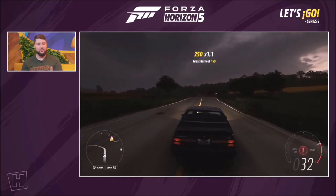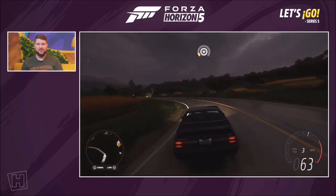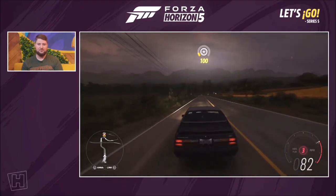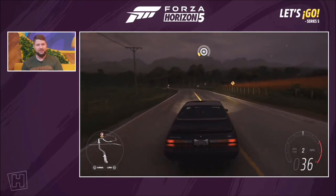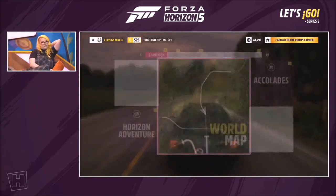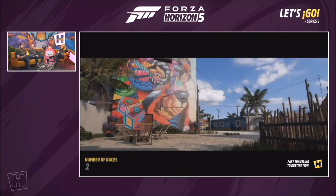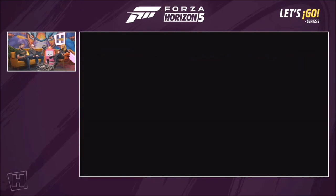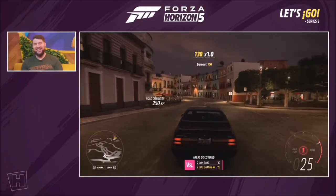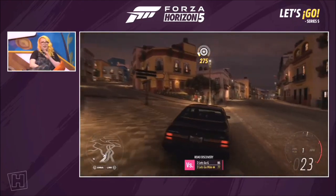Only 10,000 of the Mustang SVOs were made. They weren't popular when they came out, but that rarity has since given them cult icon status. It's a black car so it's hard to see in the dark — looks a bit like a Batmobile at night — but once you get it under the lights chat can see exactly what it looks like.